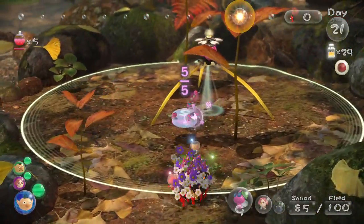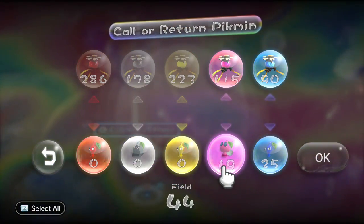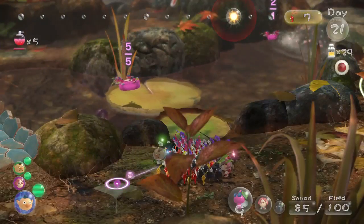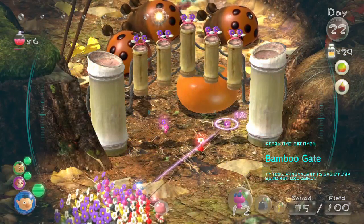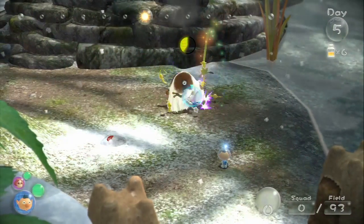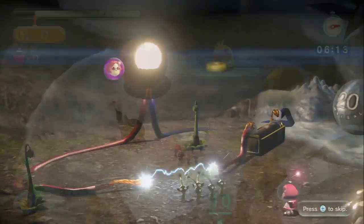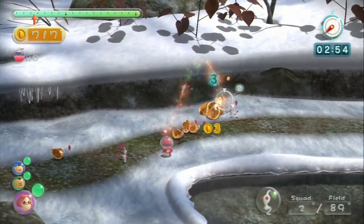Each strain of Pikmin also has unique strengths, and at the beginning of each day you'll pull the appropriate types from your reserves based on the challenges you plan to tackle. The new rock Pikmin are able to shatter crystals and withstand crushing blows, while winged Pikmin soar over rivers and lift objects upwards. Red and blue Pikmin are largely unchanged, but yellow Pikmin have an increased focus on electricity, resisting charged attacks and completing circuits to light dark areas. The purple and white varieties from Pikmin 2 don't appear in the game's story, but they do return in extra mission levels.